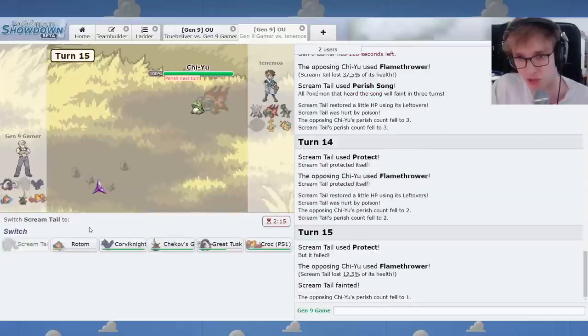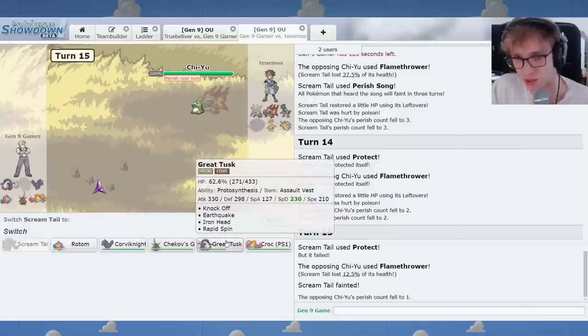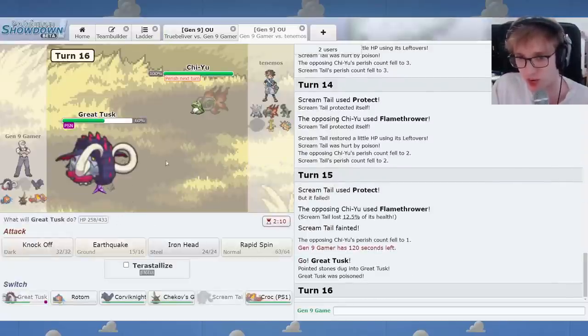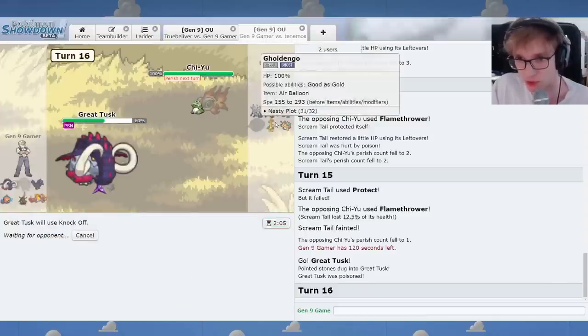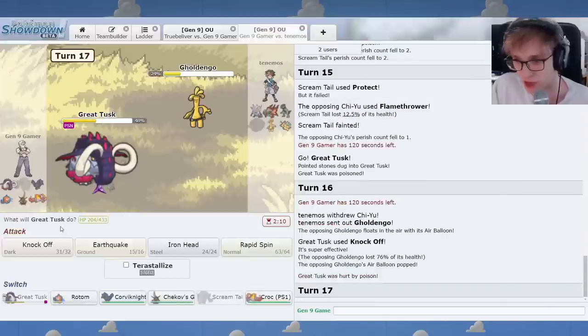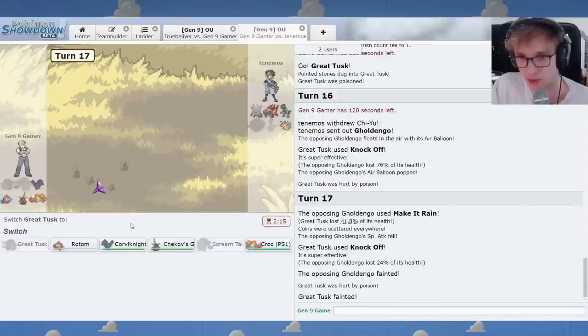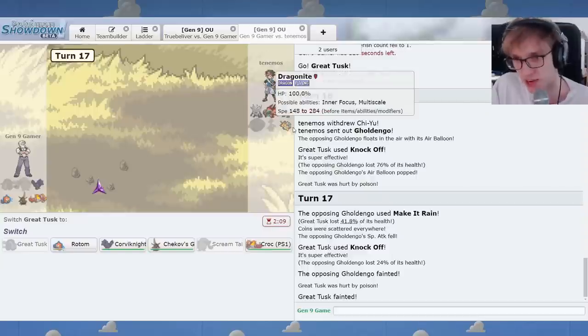I suppose I'll go for a Double Protect, no reason not to. And then we can do Great Tusk. If I'm crazy I'll go for a Spin, but I don't think I'm that crazy. I'll go for a Knock Off. Should be fine. This one's dubious. I'm knocking off. You going Goldie is almost too obvious, but I'll Knock Off. We actually got the Goldie, no problem. Knock Off again cannot be bad. Make it rain. We can now Defog. I do wonder what Terra type I'm using in this game. It has to be Fairy for Dragonite.